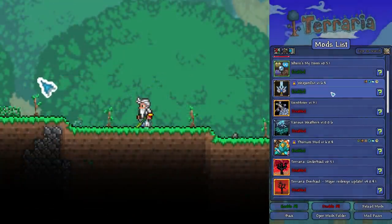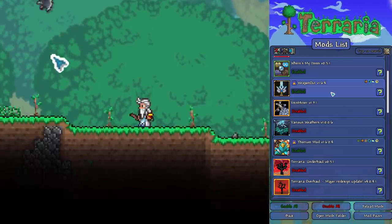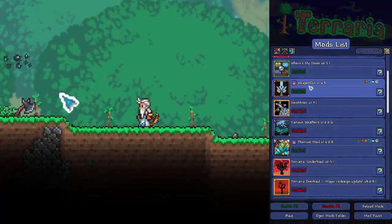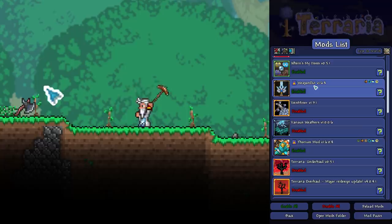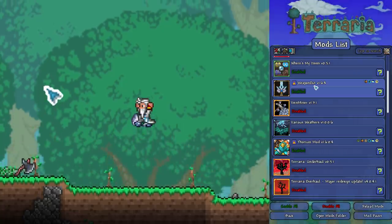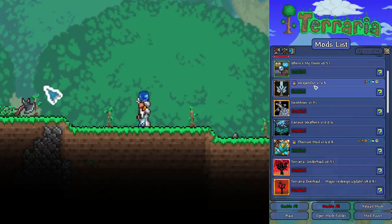Weapons Out is a fantastic mod — I absolutely love this. If you've ever been watching one of my series and my character has its sword out even though it's not swinging, it's because of the Weapons Out mod. I've made a full video on Chippy Gaming about why I think this should be in Vanilla Terraria. I don't think it'll ever happen, but I would definitely recommend getting this one. I think it just makes the game look amazing.